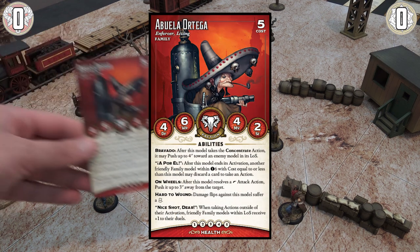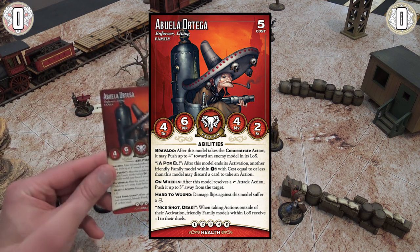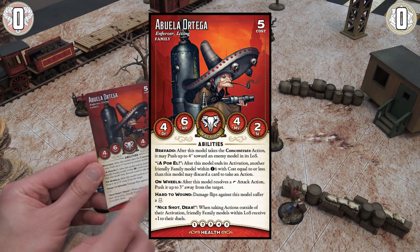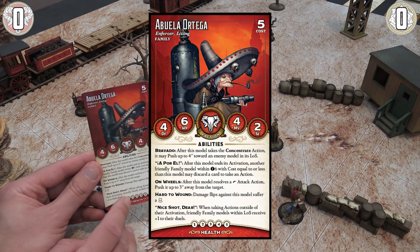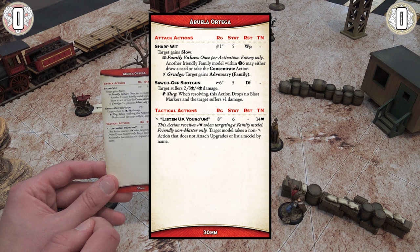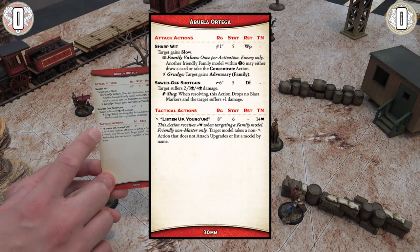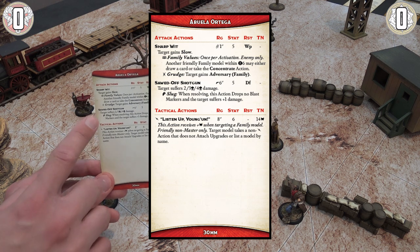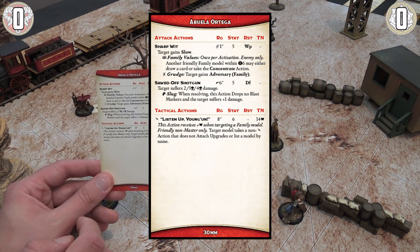The front of your card has general statistics: defense, willpower, movement speed, size, wounds, and abilities — which are always on and give your character personality. When a model activates, you flip the card to the back and use that side, which is split into attack actions and tactical actions. The lightning symbol marks a quick or bonus action usable for free. An attack action is something your opponent resists; a tactical action is usually something you do for yourself without needing to resist.